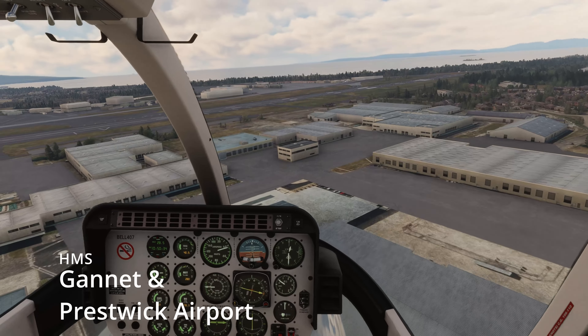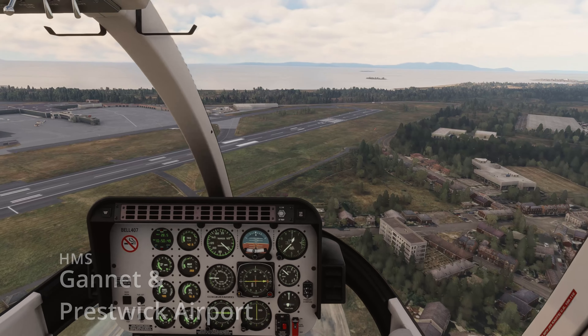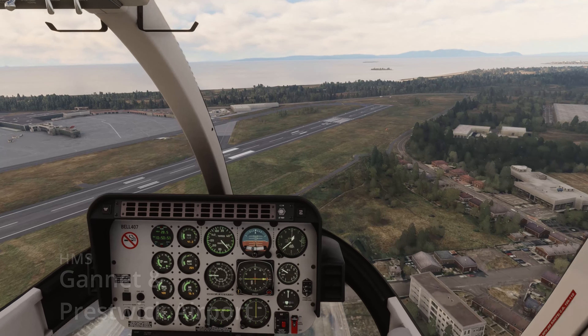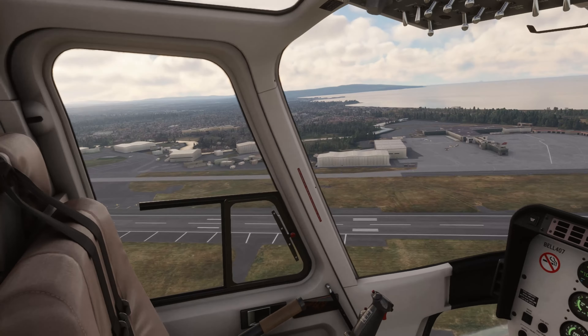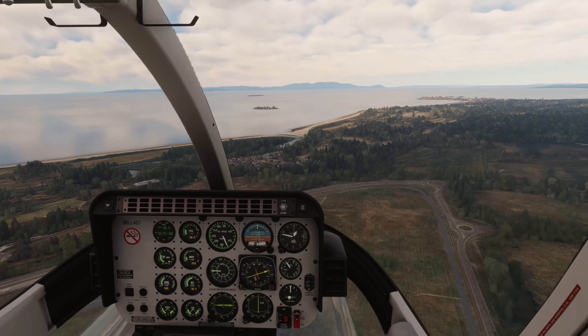Once we get there, we're going to try and do a pinnacle landing on the summit. The summit is fairly flat, but in reality it's quite rocky. In the simulator that's not the case - the terrain data is not quite there. Maybe in Flight Simulator 2024 it will be, so we'll have to wait and see. We're just flying out this western departure, I guess.